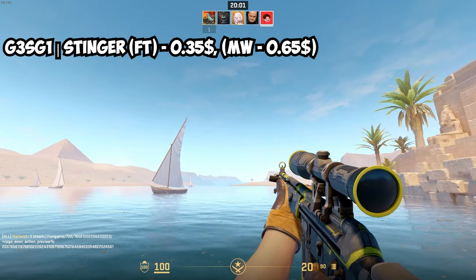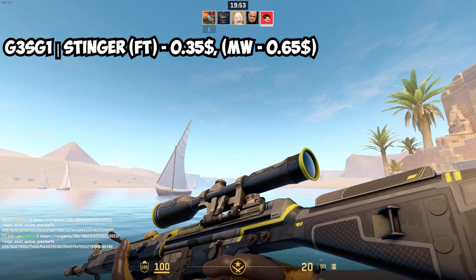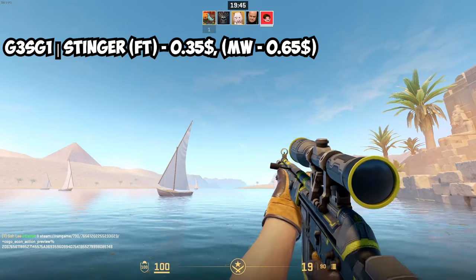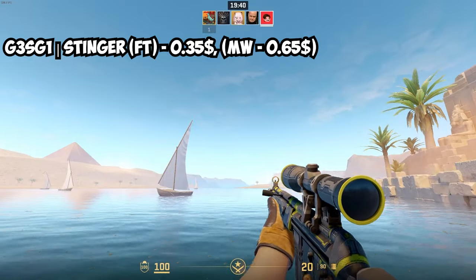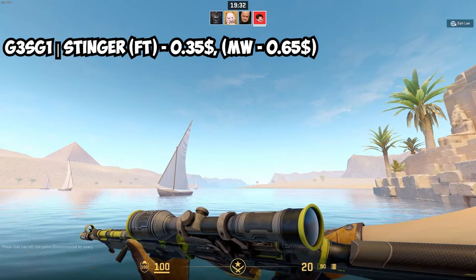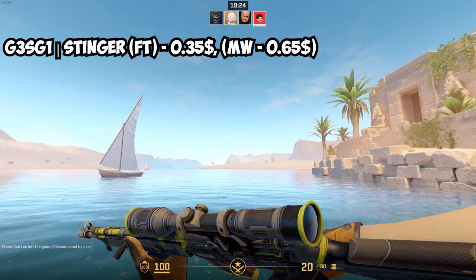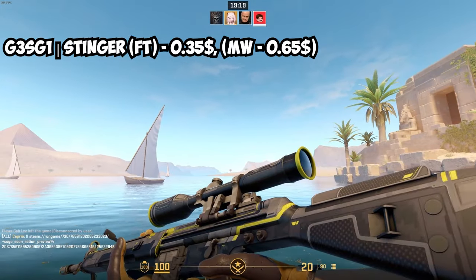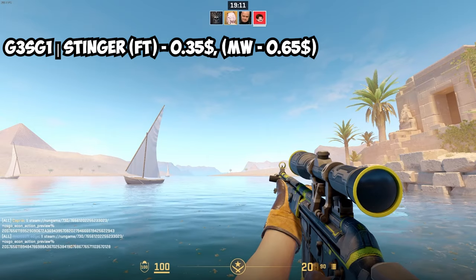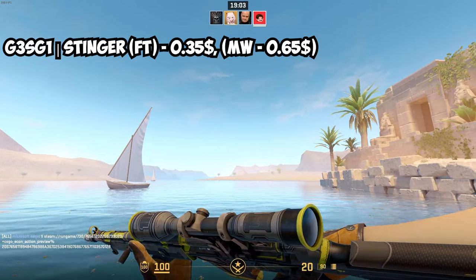For the auto sniper on T-side, the G3SG1, we've got the G3SG1 Stinger — also really affordable. It's not as much yellow as you'd hope, but it's the best you can do for a yellow themed skin on this auto sniper. You've got yellow around the scopes and some yellow lines here and there, with the rest being black and gray. This one in Field Tested is $0.35, and Minimal Wear is $0.65 — between 35 and 65 cents gets you a decent auto sniper on T-side for your yellow themed inventory.